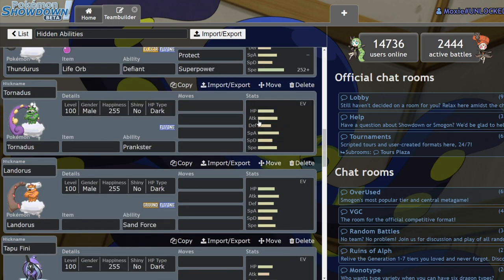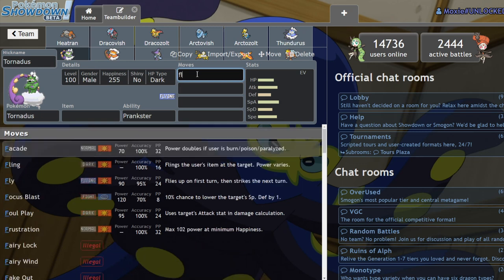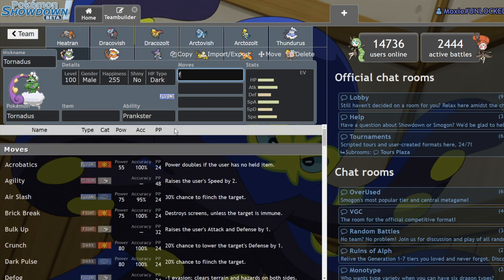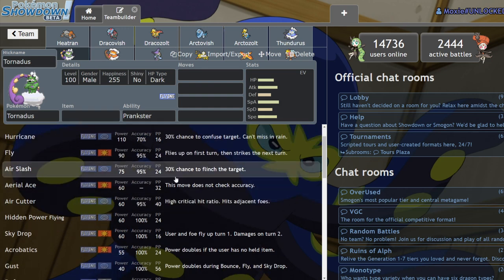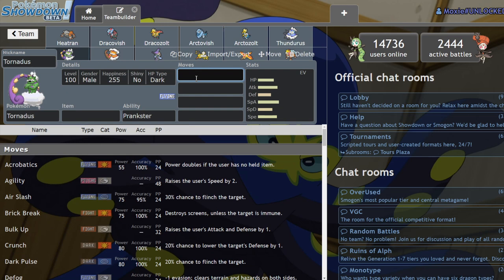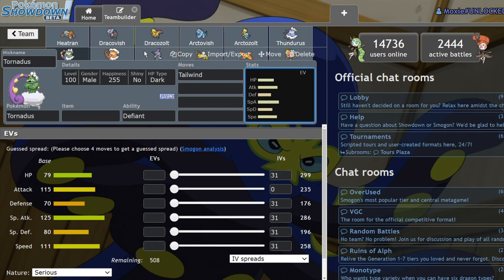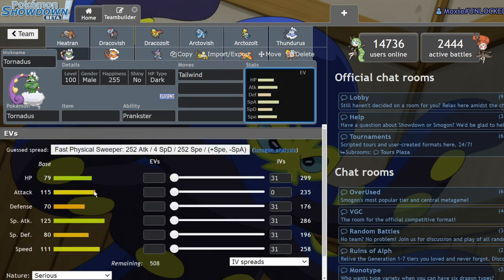Same goes for Tornadus, though it doesn't get Electric moves. You could run Acrobatics, but Fly is stronger as a Max move. Tornadus definitely enjoys Prankster more because Prankster Tailwind is really solid. I think Defiant is a nice option for it, but you're going to be more likely to see Defiant Thundurus than Defiant Tornadus because Prankster is just way too good on Tornadus — having such high speed with priority Tailwind and those dynamic speed tiers is going to be so good.